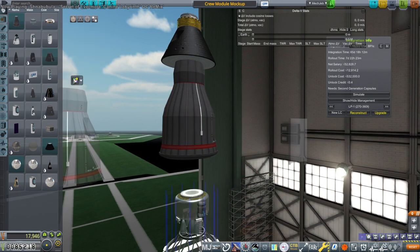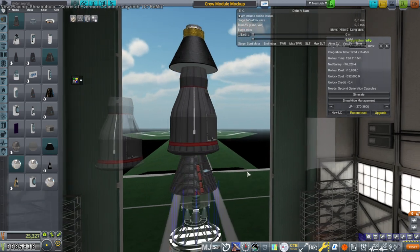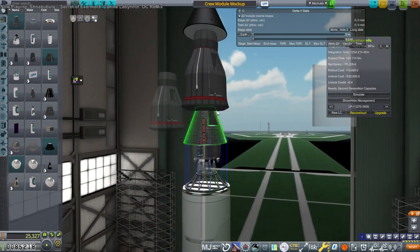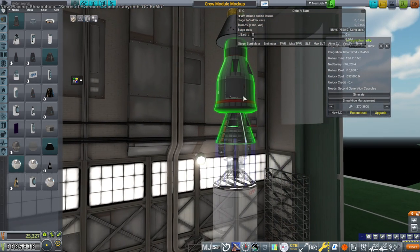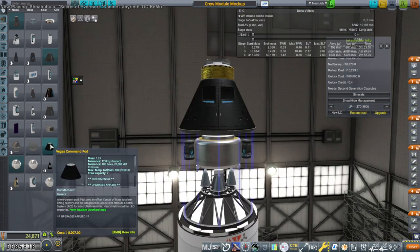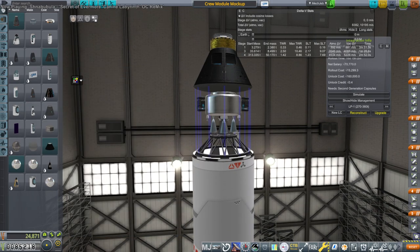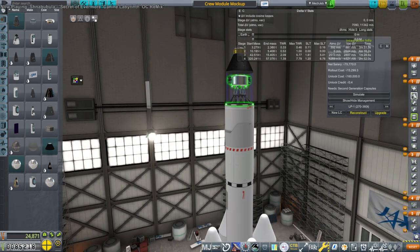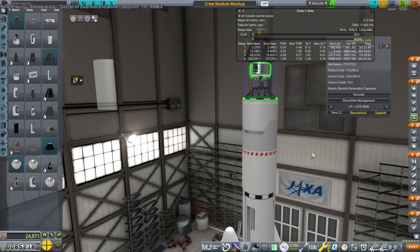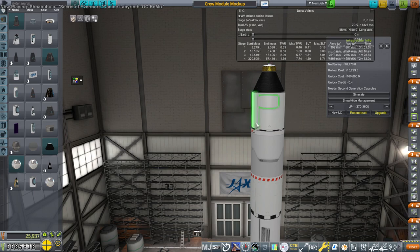It says zero watts up here. I think we're close enough to being exactly the same. That's a lot of extra delta-V. I was worried about the thrust-to-weight ratio, but I'm less worried now. We should have a launch escape system or something, but those are expensive. The Mercury one was pretty cheap though — it's only 8,000.